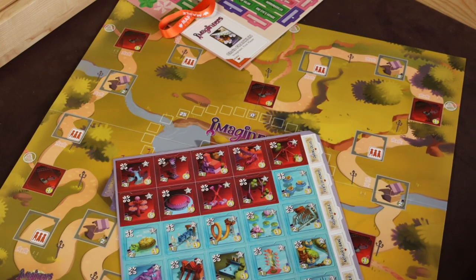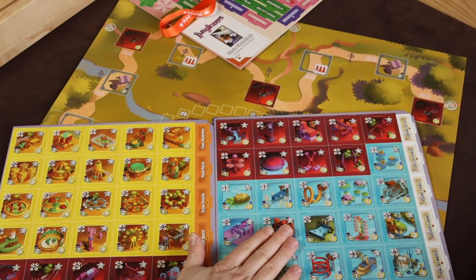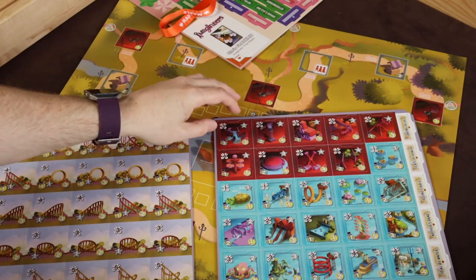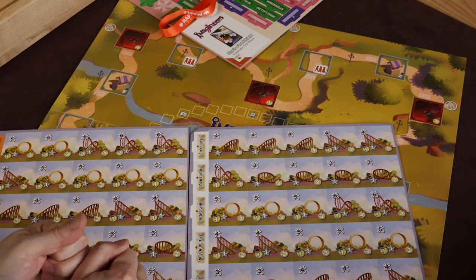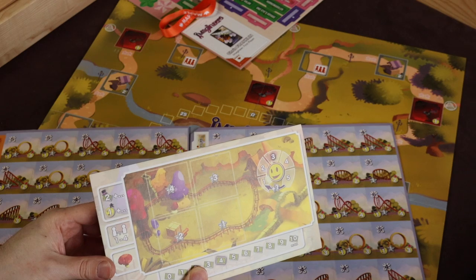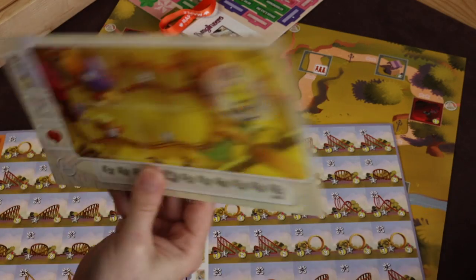These are some of the attractions. The attractions come in three different flavors: water attractions, family attractions, and the red ones are the thrill-seeker attractions. Each of these tiles is double-sided — the front side has an attraction on it, and the other side has roller coaster bits on it. So a tile can either be played attraction-side up and placed on the board, or placed onto your player board as roller coaster pieces to make your roller coaster better.